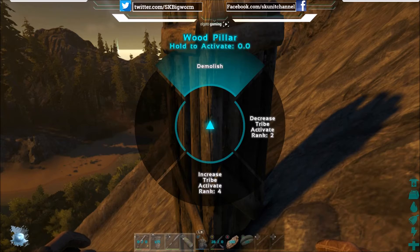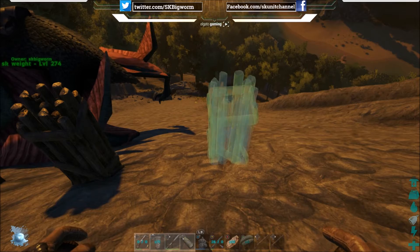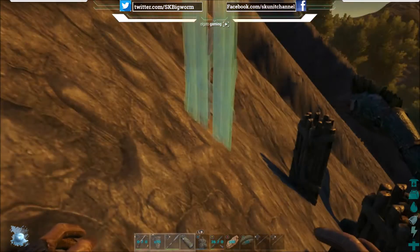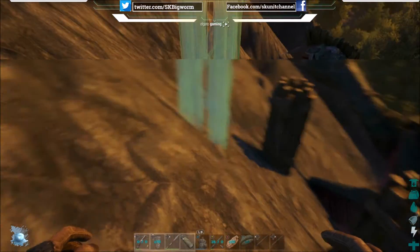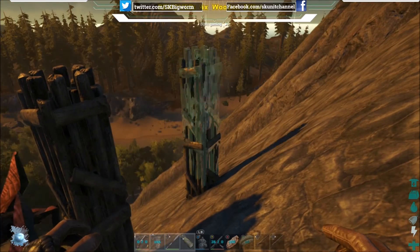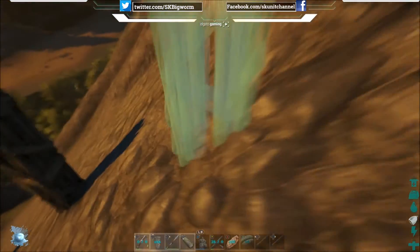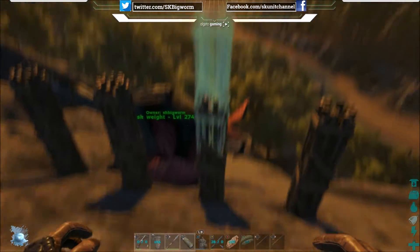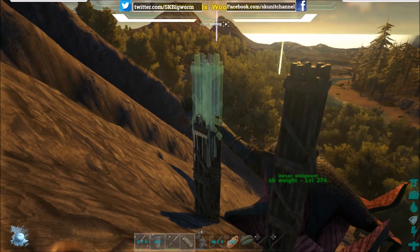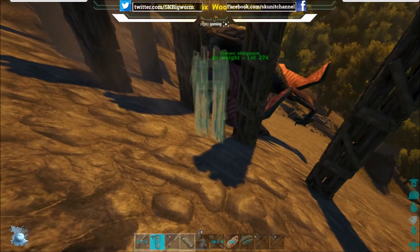Once you get your ideal spot and know where you want to start, you want to start at the very bottom and snap all your foundations down — or in this case, pillars. The trick when building on an uneven surface is that sometimes it won't let you snap. So you need to make them go a little bit higher — about 3 high — and then boom boom boom, it should allow you to snap, just like that.